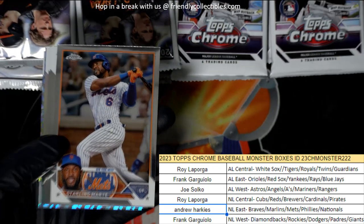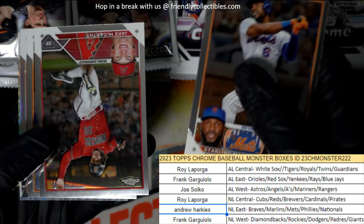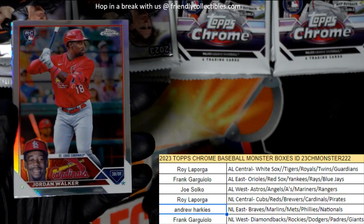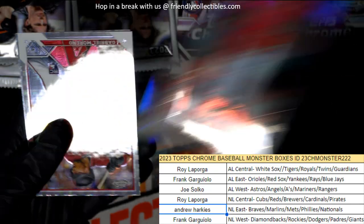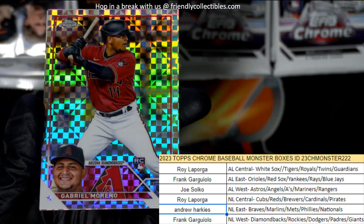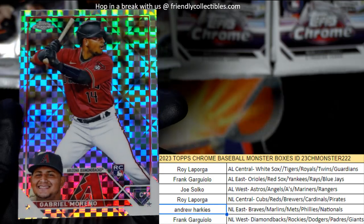Let's check out these X Fractors — what are we going to get here? There's an Otani, there's a Jordan Walker. Keep in mind those redemptions — the Otanis are really good to get, he's going to win the MVP. It's going to be redeemable if you want to redeem your Ohtani. That's a pretty good rookie card to have.